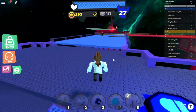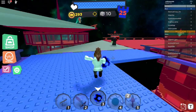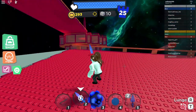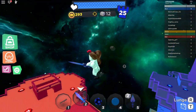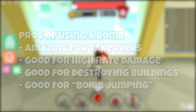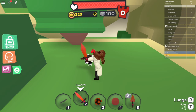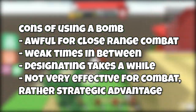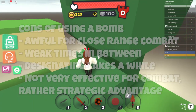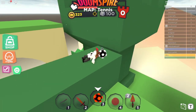While using a bomb, remember that you are very vulnerable, so try and use a different weapon if someone is near you to defend yourself while waiting for the bomb to explode. Also remember not to accidentally bomb jump if you do not want to, as this can cause serious problems. To extend your bomb jump, you can also lunge. The pros of using a bomb: amazing for takeovers, good for high rate damage, destroying buildings, and bomb jumping. The cons: it's awful for close-range combat, there are weak times in between, designating takes a while, and it's not very effective for combat — rather for strategic advantage. So is it a good weapon? I'd rather think of it as a strategic tool to help use.